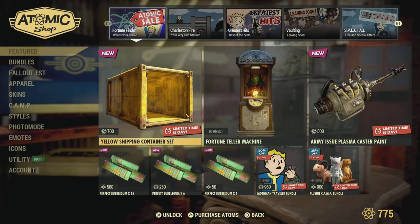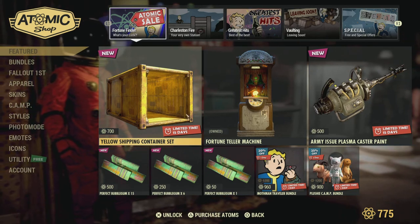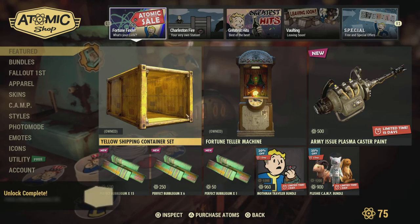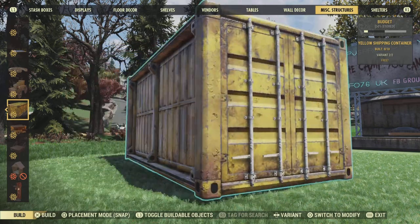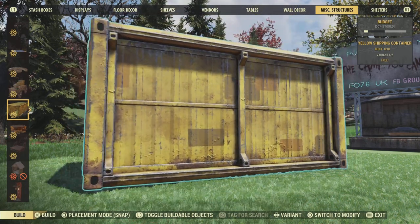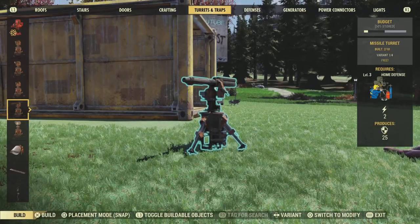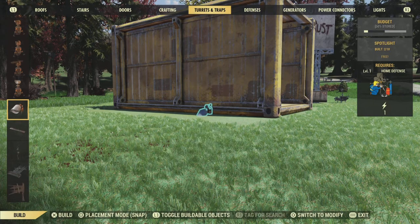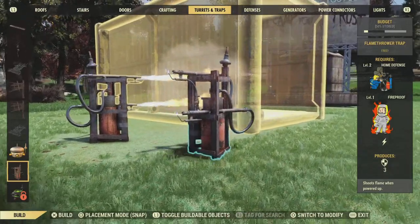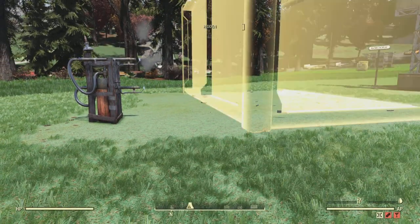Hi guys, PJ here back with another Fallout 76 video. This is a response to what people have been saying about the yellow shipping container in the Atom store. It's a great bit of kit, but Bethesda decided not to include a door — you can't even buy one separately. You get two versions: a completely sealed one and an open-fronted one. Me and Jax have been messing around with it, and you can put a door on it with a little faffing. You will need access to the flamer turret to destroy the container, but it's really easy — just follow it step by step.